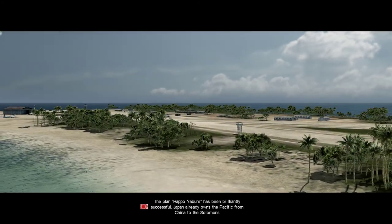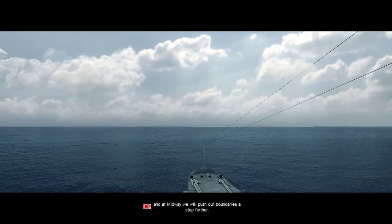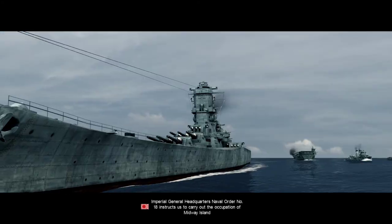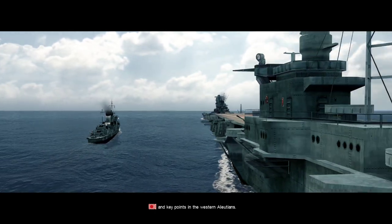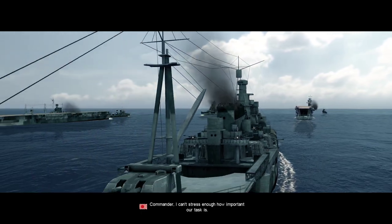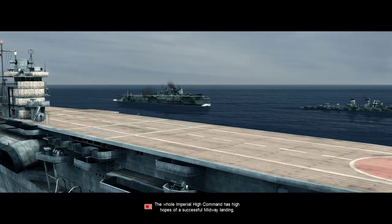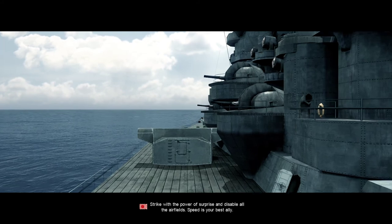The plan has been brilliantly successful. Japan already owns the Pacific from China to the Solomons. At Midway we will push our boundaries a step farther. Imperial General Headquarters Naval Order No. 18 instructs us to carry out the occupation of Midway Island and the key points in the Western Aleutians. We've assembled the largest and most powerful naval force to strike at those points. Commander, I can't stress enough how important our task is — the whole Imperial High Command has high hopes of a successful Midway landing.